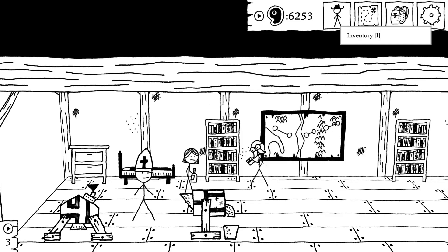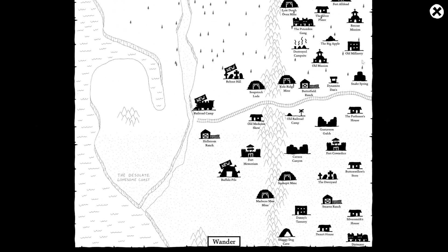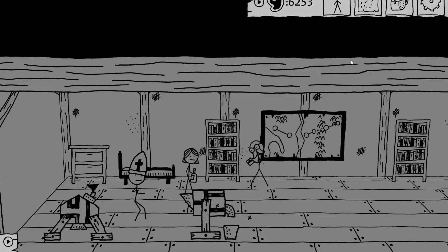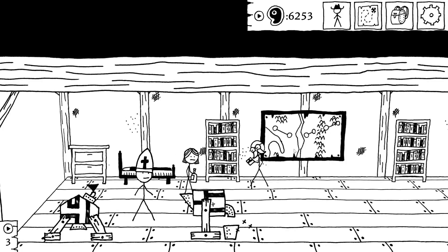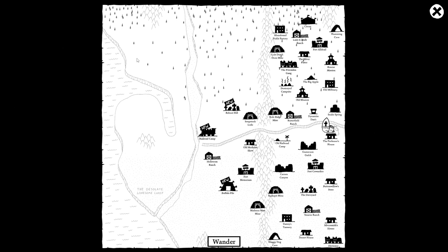Let me look at this map again. We've got two locations on this side of the mountain, two on that side, and then some on the other side of the river which we haven't reached yet. Humming cave, lost Dutch oven mine — probably two things here. That lines up with the little finger inlet thing right above the little thingy. There's probably something else near the railroad camp.